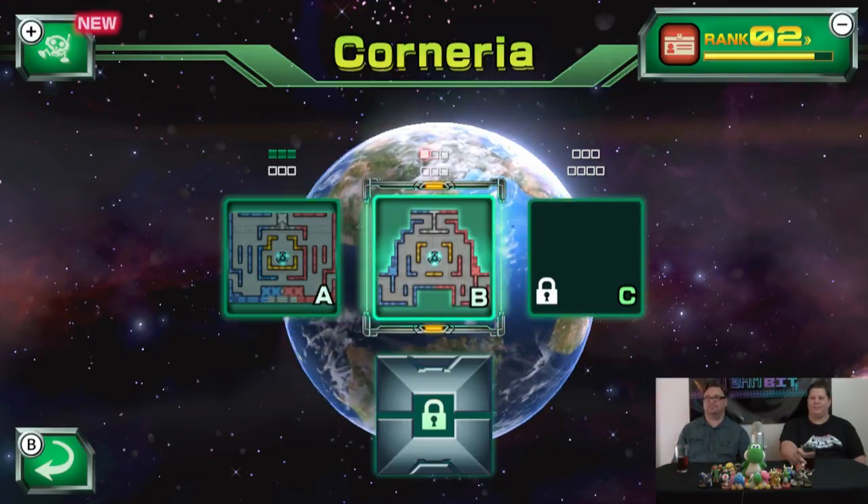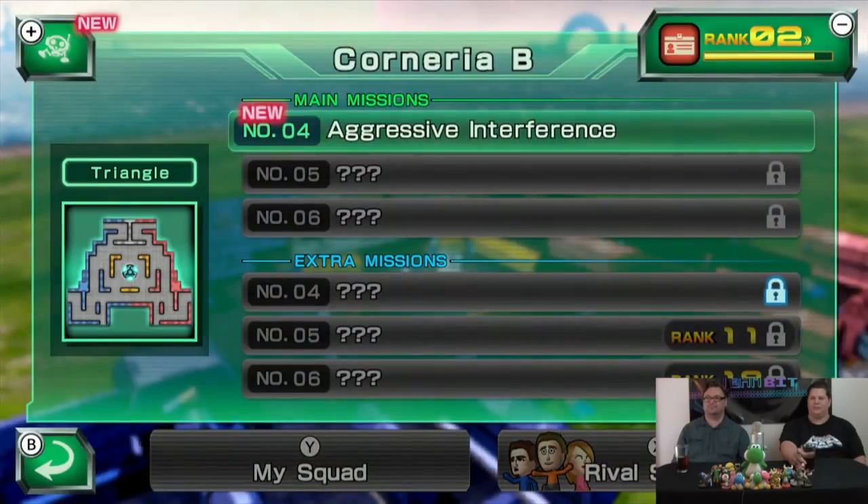We got a new grid — Space Invaders grid. Aggressive Interference. Give this thing a shot — I'm going to call in the airstrike just to see what happens.